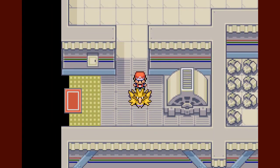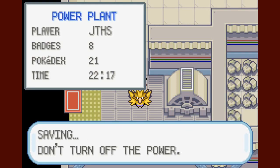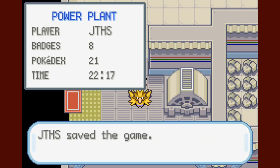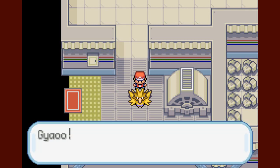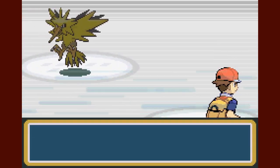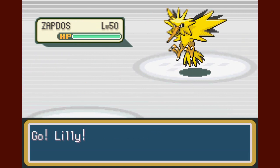Never mind — this did not take a while. That was a lot faster than I expected. Everything I've been saying in this video has been wrong — like about the hidden item outside the Power Plant, and now Zapdos. Kind of funny. Anyway guys, time to encounter the first legendary of this let's play!